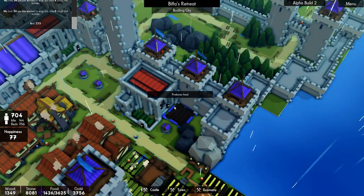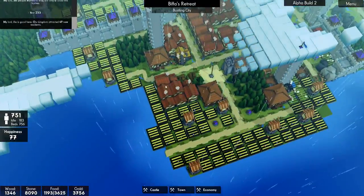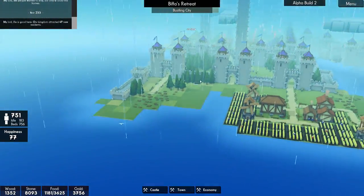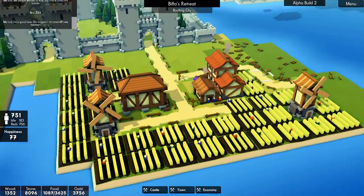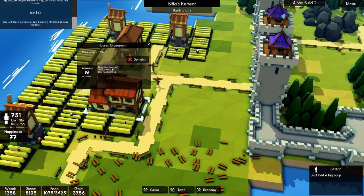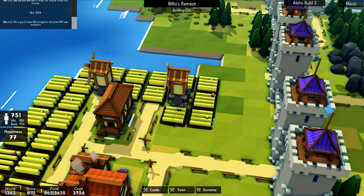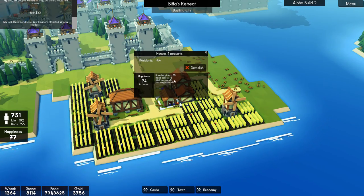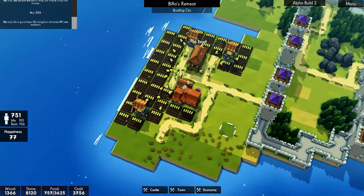Let's put a couple of farms in there. I mean we can take out the trees but I like the way the trees look, so I don't really want to destroy them. Food's going good. These guys are probably going to be unhappy over here - they've got no particular well access, has neighbours - that's about as much as they're going to get. That's a granary - road access, well access, and has neighbours. He's got no road access - that's what he's unhappy about. But there we go.